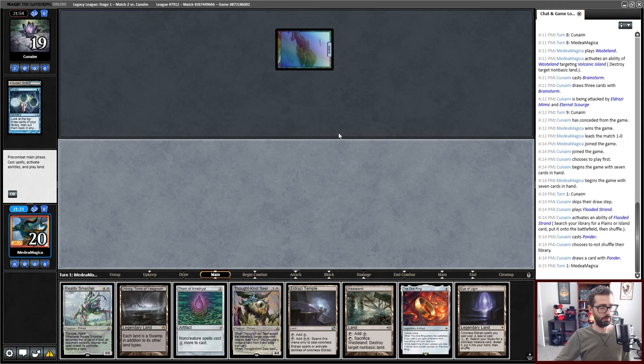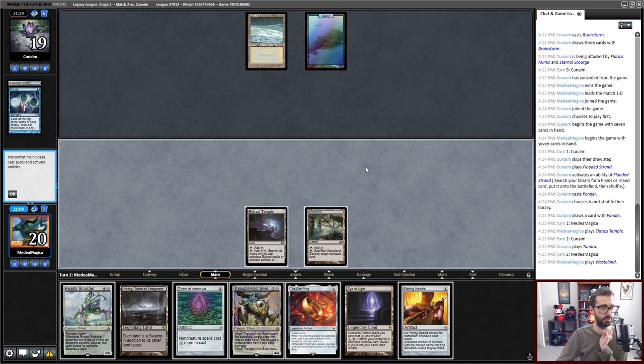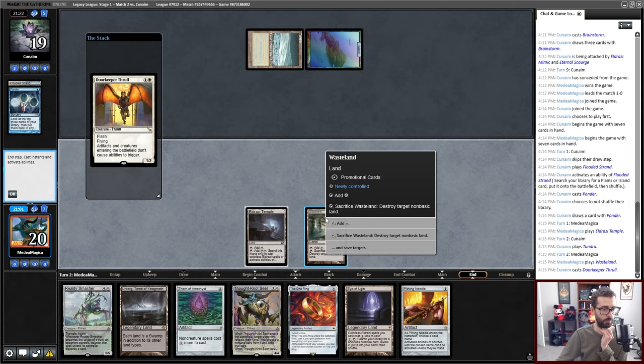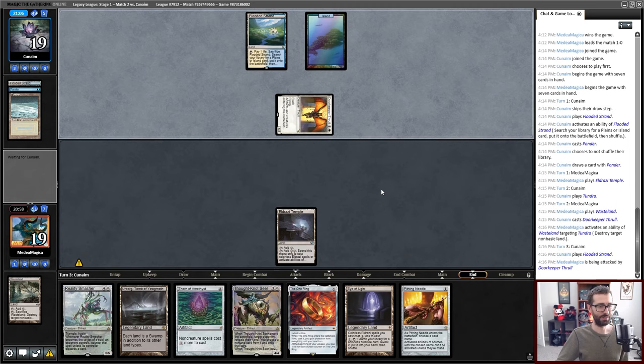We'll lead on Eldrazi Temple here — that's a Wastelandable land that we'll probably take out immediately. I don't think we Pithing Needle until we know what to Pithing Needle. Doorkeeper Thrall. We'll take out that Tundra. It makes my Thought-Knot Seer worse, but it's still a 4/4. I guess when it leaves the battlefield my opponent still draws a card — that's ever so slightly awkward, but probably fine.